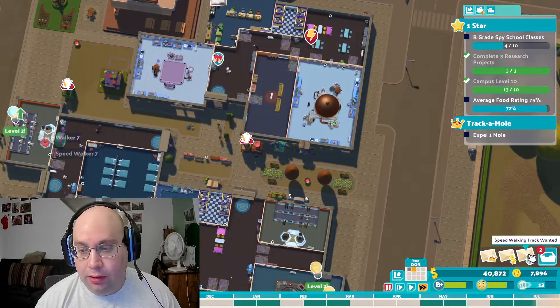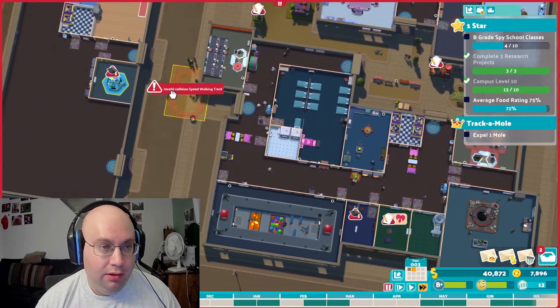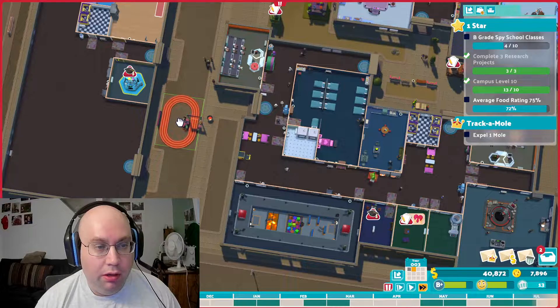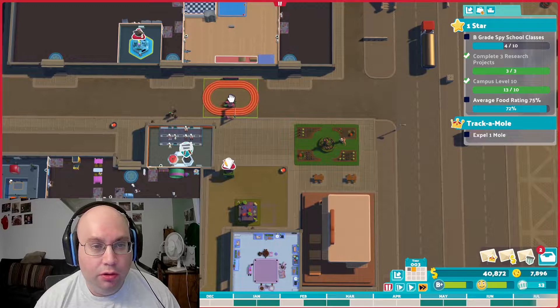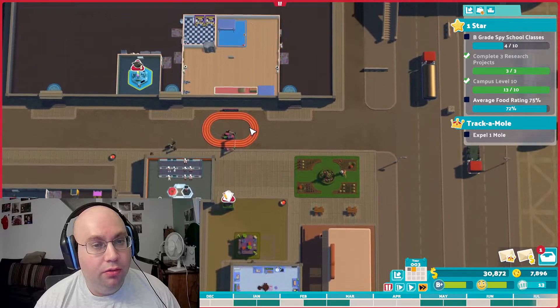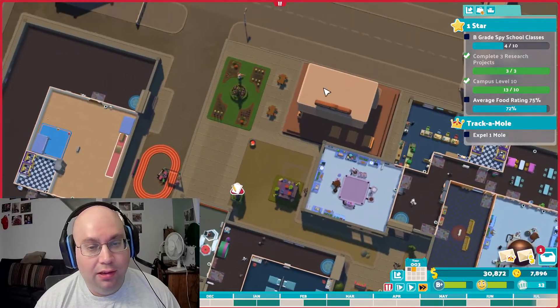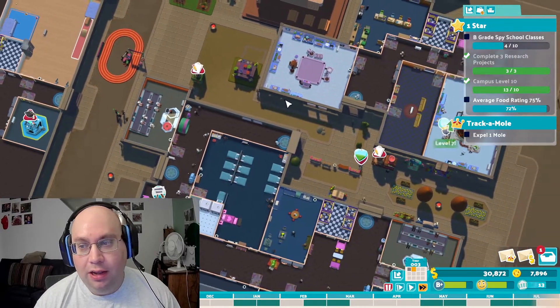And another request for a speed walking track. The speed walking track is the $10,000 one for the power walking club. Let's see about putting it right here between the two buildings. Let's put it closer to the gym. It's in a fairly good location — it's enough out of the way that it's not going to block anybody, but still close enough that people can still access it.